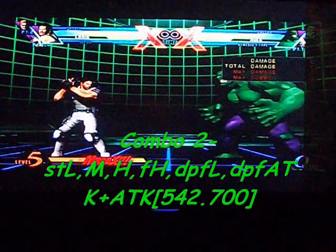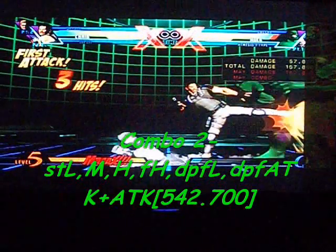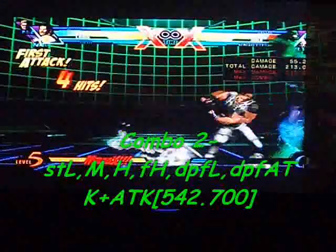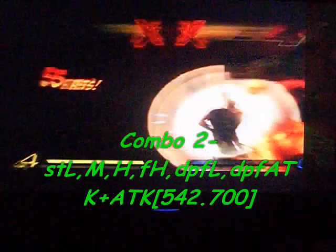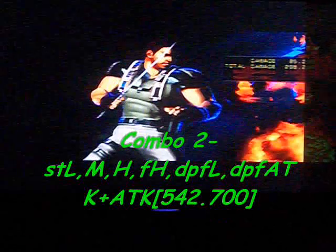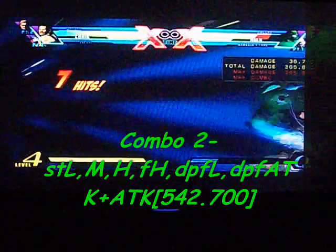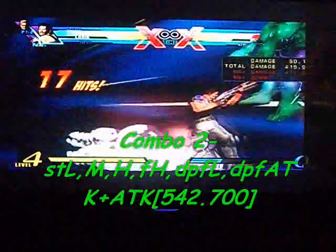His second basic combo is a combination of a special attack and a hyper combo attack. You start off with standing light, medium, heavy, forward heavy, then dragon punch forward light for the grenade, and then dragon punch forward plus both attack buttons to do the Sweep Combo. That does 542,700 damage.